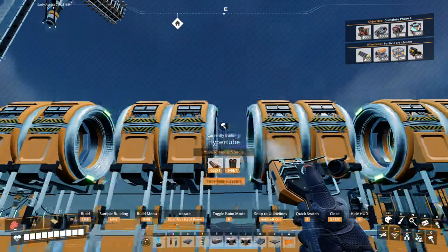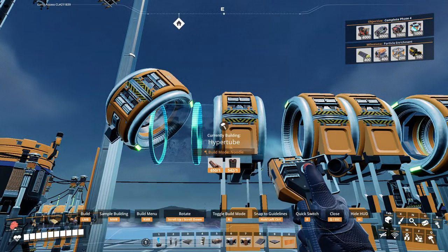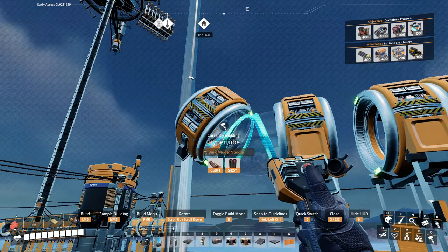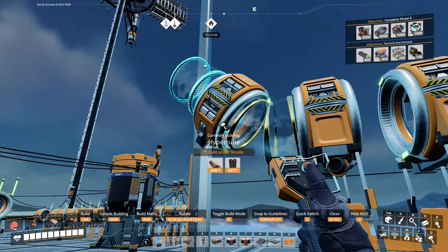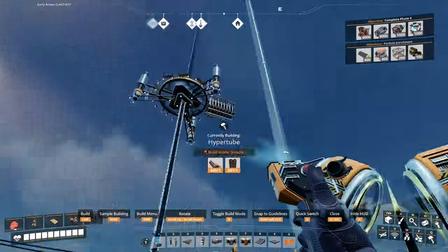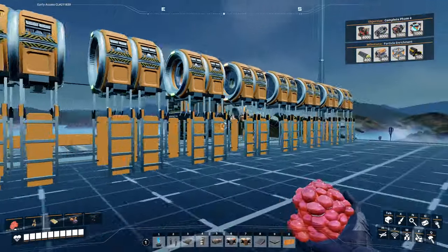For this last one, make sure your build mode is set to noodle — that's the R button to switch build modes. Switch it back to noodle and do this last part. That's what's going to kick you into the air and get some distance. I tried it with just one small tip but it didn't go as far as the 45-degree angle. Going higher doesn't really do much more.